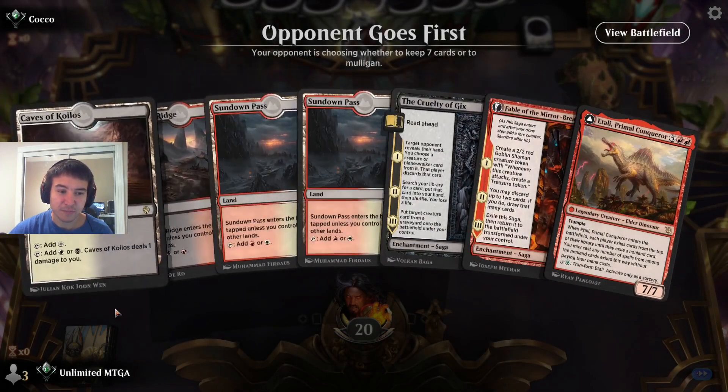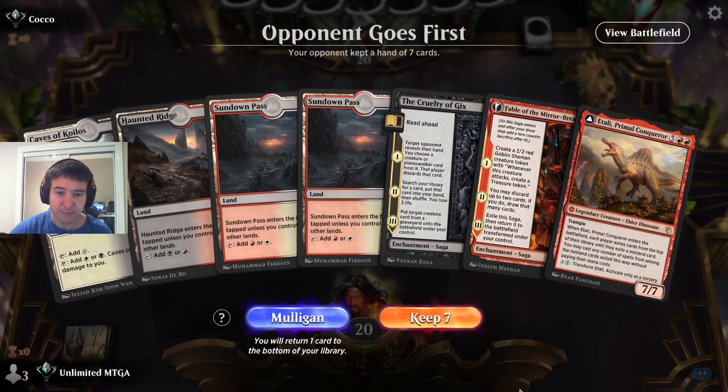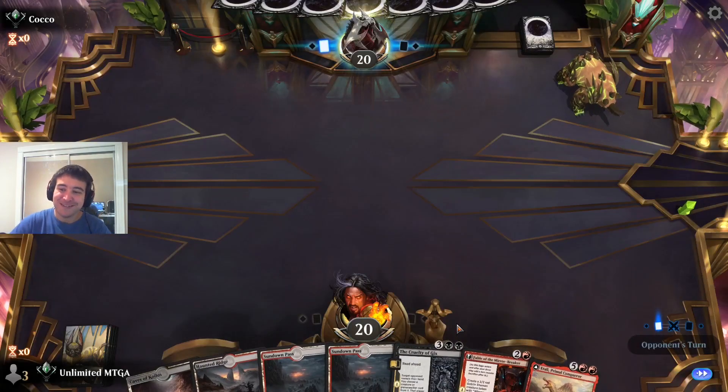So this is kind of like that last game where it's okay to keep on the play. Actually a couple combo pieces here — we have everything we want to do. I'm about to talk myself into keeping a bad hand. This hand is bad because if opponent's fast we're just dead, we don't do anything till turn three. But this hand is good because turn three Fable, turn four attack, make a treasure token with the goblin shaman, then turn four Cruelty of Gix, reanimate the Atali, win the game. All right, let's do it for science.